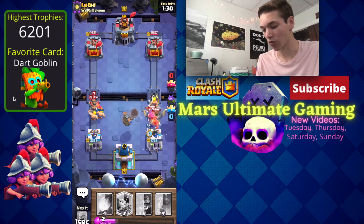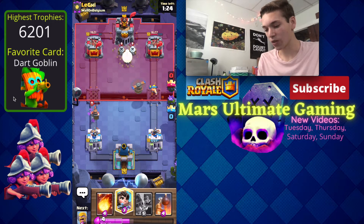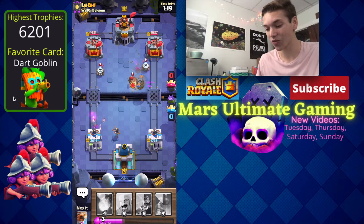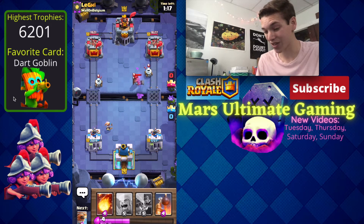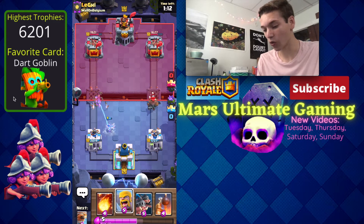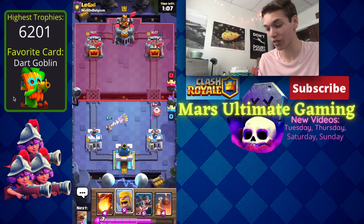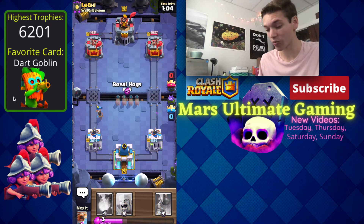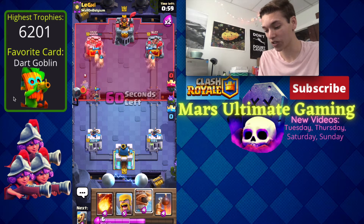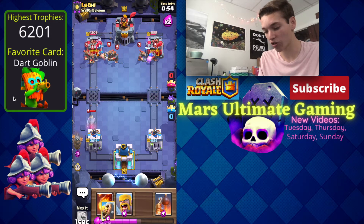We still have our flying machine coming in. With those zappies I'm going to go princess to try to limit the recruit damage on the left, and then he goes in for a hunter too — this guy has a lot of four-elixir cards. We're going to have to let that hunter get a hit, which is really unfortunate, but I think if we split some royal hogs in front of this princess we're going to get some good damage. He doesn't seem to have a building in his deck, so we can let the royal ghost get some damage here.